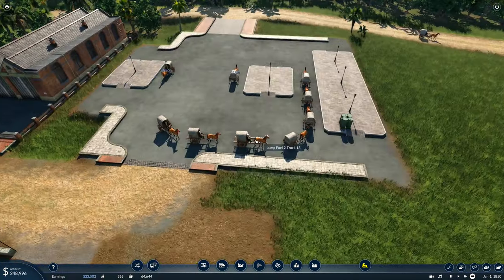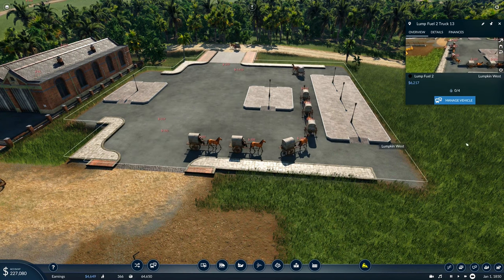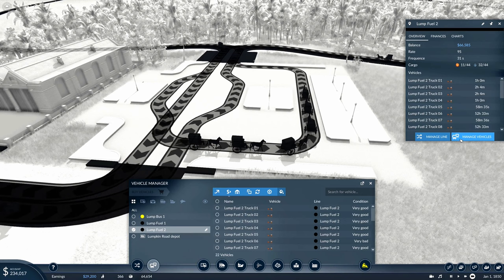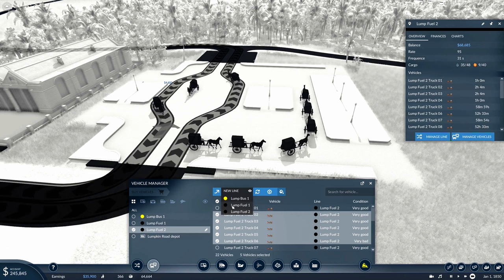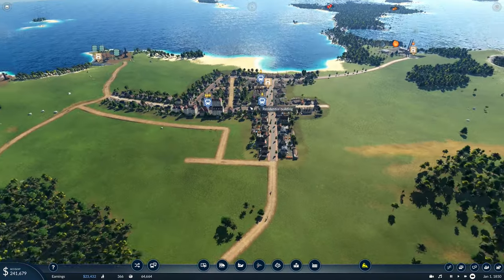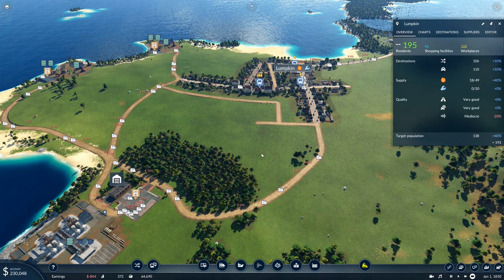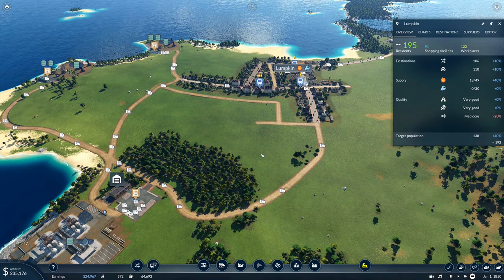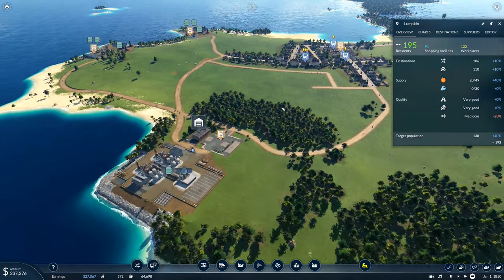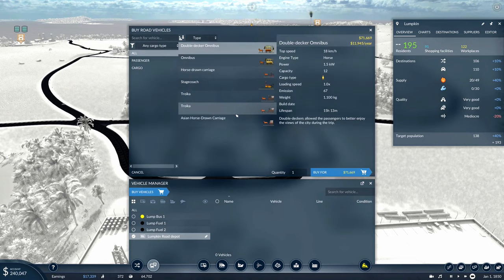It looks like we've actually got way too many vehicles on Lump Fuel 2 — let's fix this. Lump Fuel 2 managed vehicles: one, two, three, four, five — put those back on Lump Fuel 1. Way too many people on there. Lumpkin has also grown to 195, which allows us almost 49 — so we have 48 horses available to us. Absolutely excellent. That means we can go ahead and get five more vehicles.